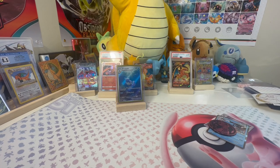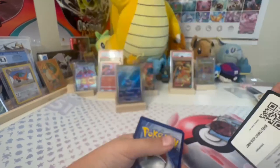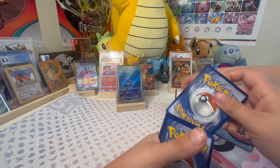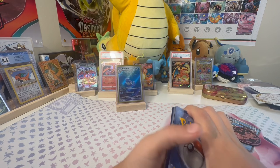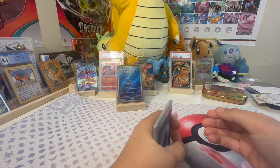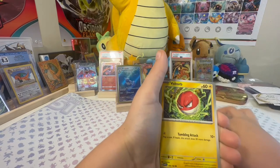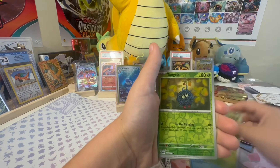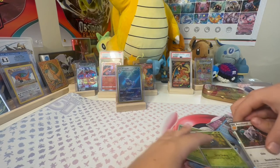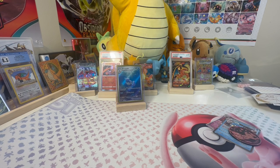One more pack, then the Dragonite 10. Grass, dark, dark energy. Bellsprout, Gastly, Paras, Voltorb, Poliwrath, Pidgeot, Clefairy, Pinsir, Tangela, and an Aerodactyl. So far no hits at all — just one more Wartortle. No hits at all. I don't know what's happening in 151.